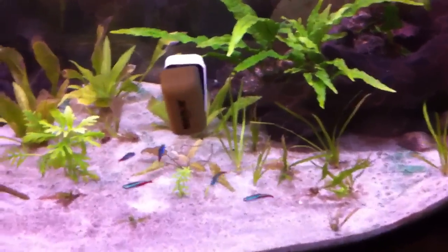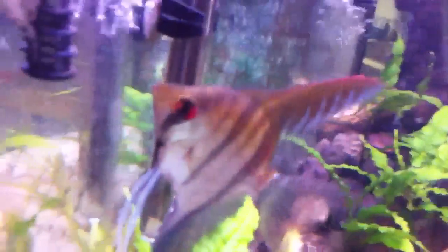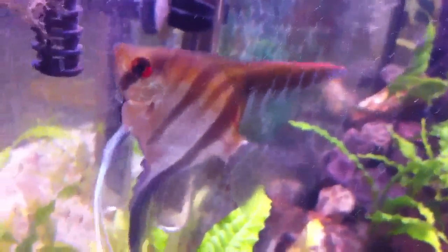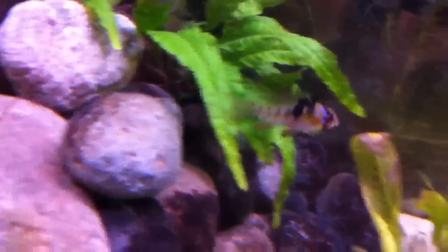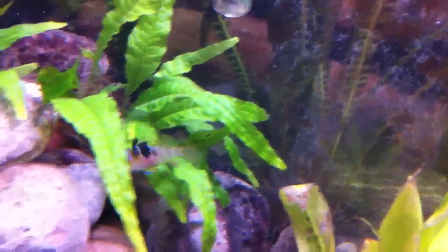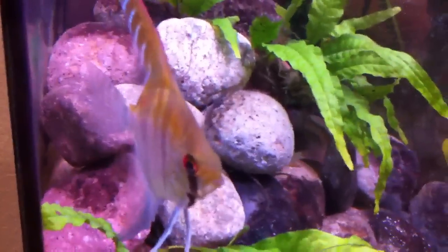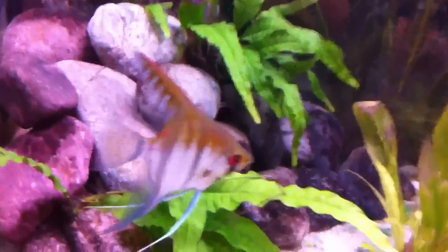Drew always bugs me about seeing this tank so I'll show it. I don't really like to show it because it's not really looking that good, but we got the angel over here — he's a really cool fish, I do like him a lot. And then the German blue ram, which is right here. Pretty sure that's a female — a lot of pink on her belly. I love the top fin on that angel.